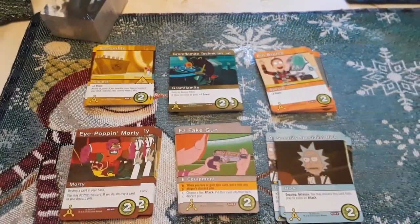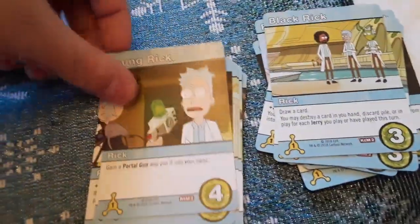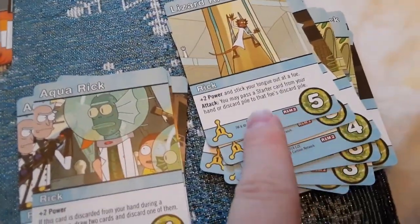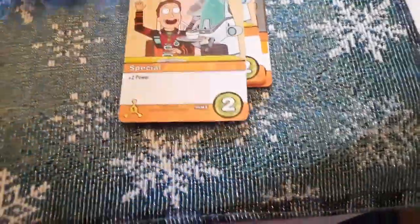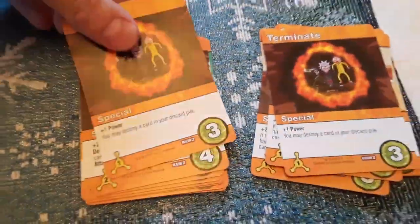We got cards in different colors — six different colors total. With the blue color, we got Security Specialist Rick, Future Rick, Black Rick, Young Rick, Lizard Rick — and I guess these different symbols mean different things, which the rules probably explain. Also Aqua Rick, Commander Rick, and Rick C-137.